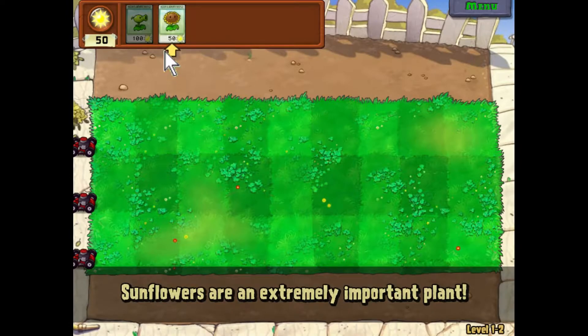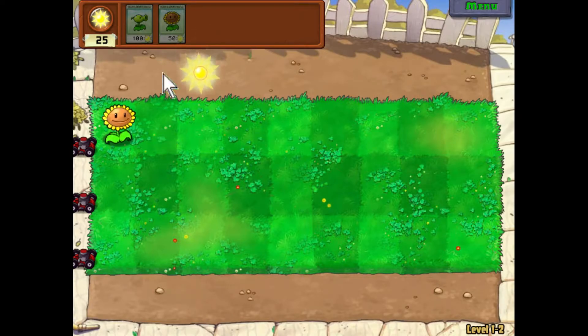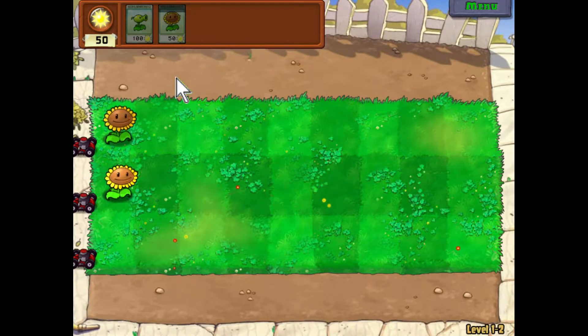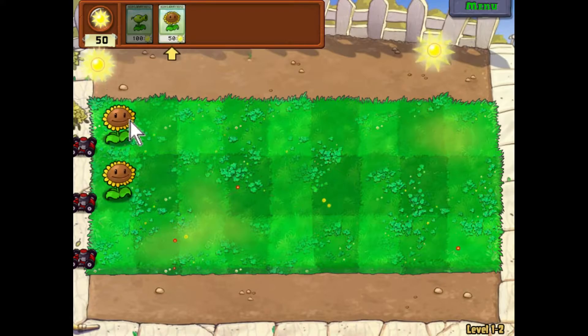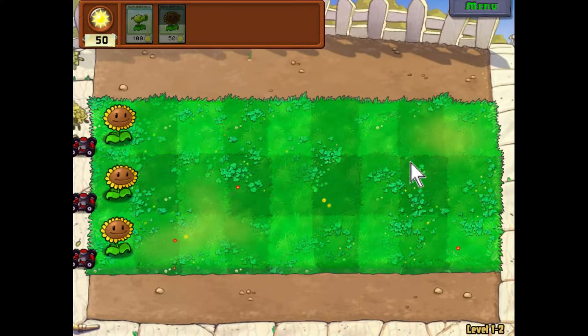Right at the beginning, the first world is kind of like a tutorial, so you don't have the full thing yet. It gradually gets harder — it teaches you how to play, typical beginning-game stuff. Right now you can see we have three rows and zombies will be coming soon. It's level one.